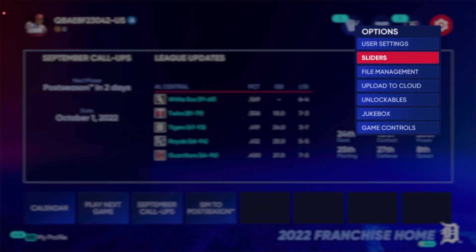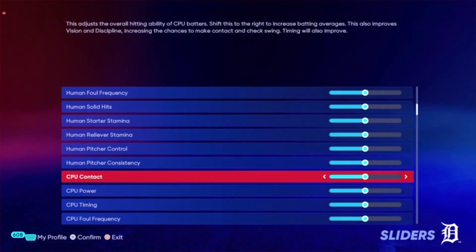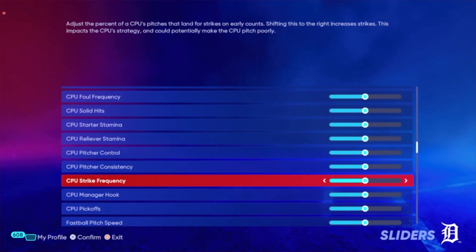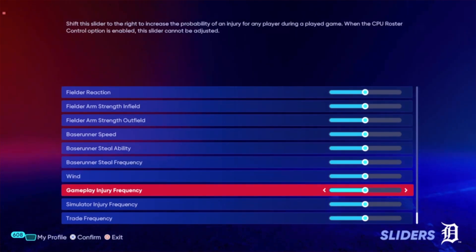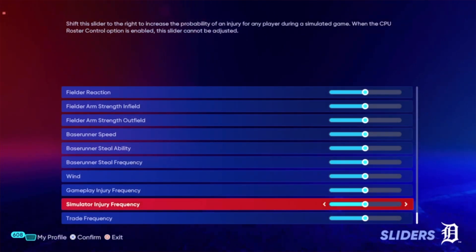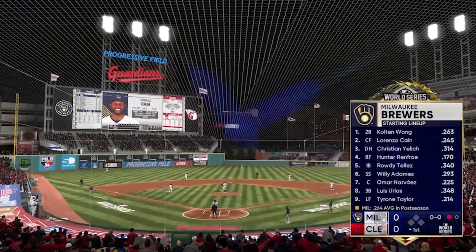And at number eleven: new injury sliders. There are now separate injury sliders for simulation and in-game. So if you want to lower injuries when you sim but then keep it on or boost it when you play your games, you can do that. Injuries sometimes become a real random problem when you're simulating, so this is a good added change.